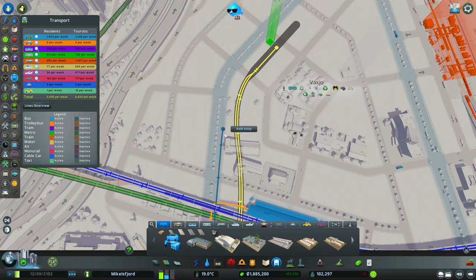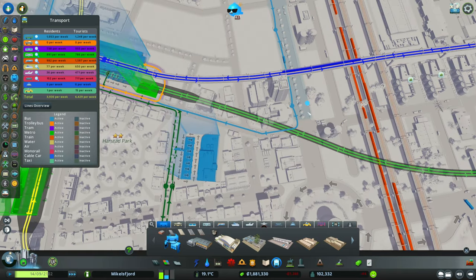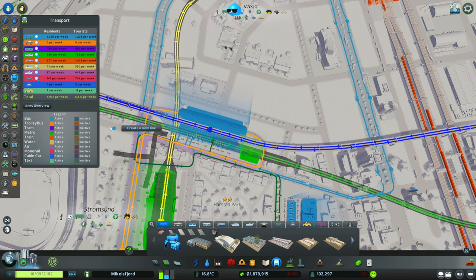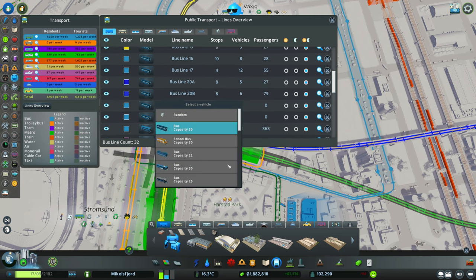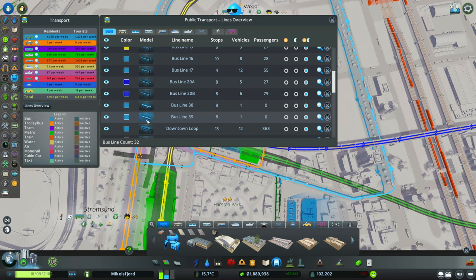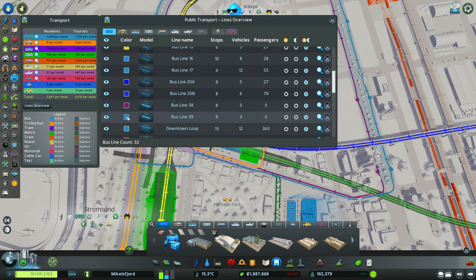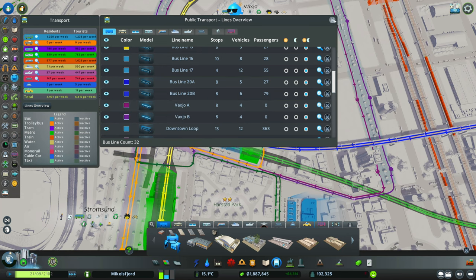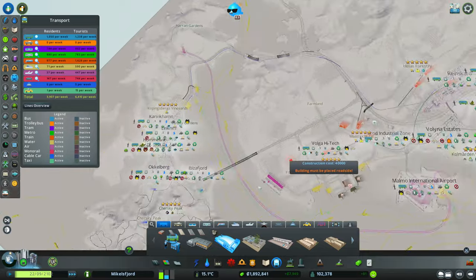Getting some bus action in here - starting from the depot with a nice simple circular route, and doing the same thing going the opposite direction. We're going to be environmentally friendly and give them biofuel buses. Given the very short nature of this line the 30 capacity will be just fine. We'll give the routes different colors and call them Vaxjö A and B. The whole city only has two biofuel bus depots - that's not good - so let's pick up a biofuel bus depot and put it in Torren Square.